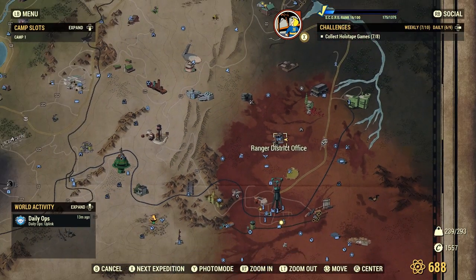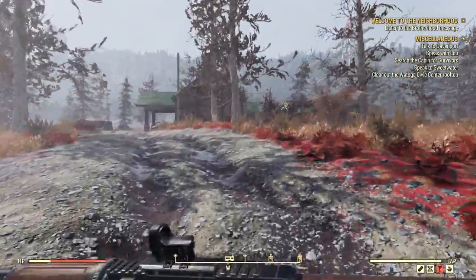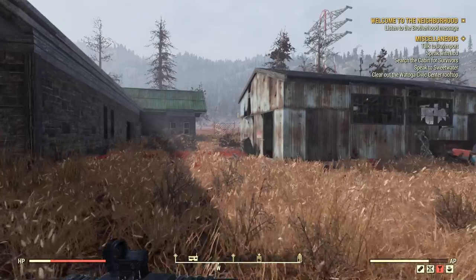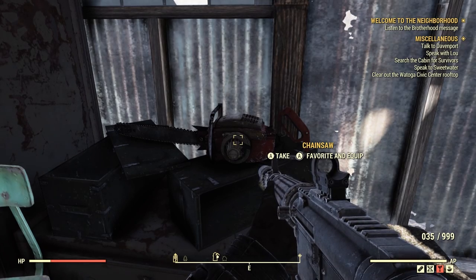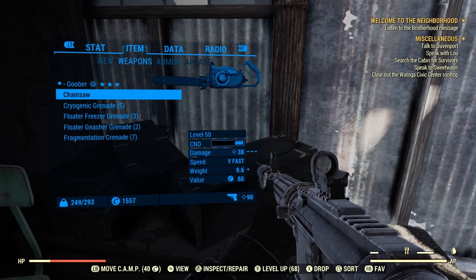Starting off, we are here at the Ranger District Office. It's a very quick spot. Once you spawn in, you want to go for that little metal house right there on the right hand side. As soon as you enter on the right hand side, you'll find the chainsaw just sitting on top of some boxes. Now, all of these are a chance to spawn — it's not guaranteed.